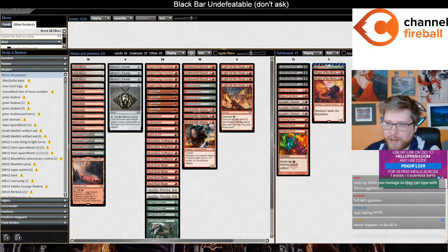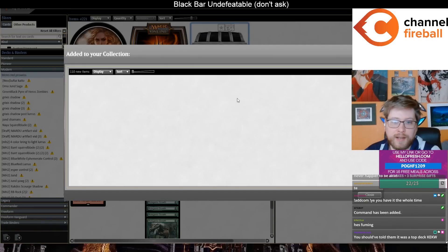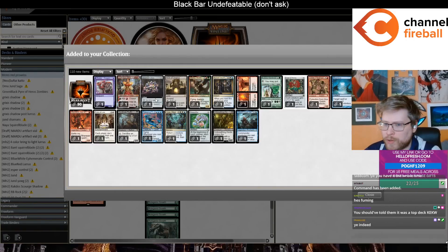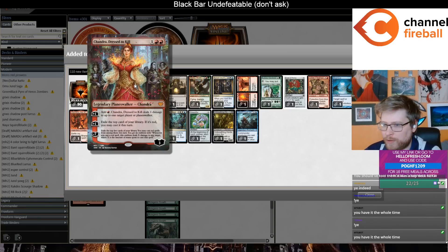Let's do one more — I'm having a lot of fun. I've got some other stuff prepped but we can save it for tomorrow, maybe go long today. It kind of depends. Ooh, Chandra Dressed to Kill — very flavorful. Jeweled Lotus and... I like this card a lot too, probably not worth anything on Magic Online.